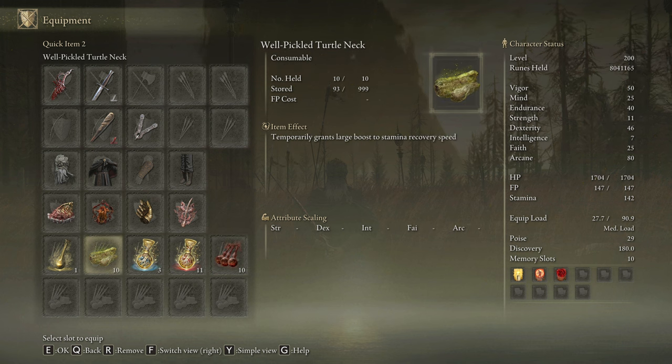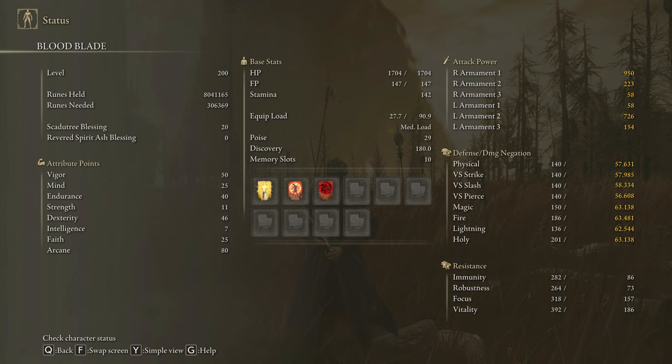This weapon by itself doesn't consume a lot of stamina, but we are going to be spamming the skill like crazy, so we will need a very fast stamina recovery speed. Pickle Turtle Necks are a little bit optional in this case. This build is going to shine only if we use 50 on Vigor, 25 on Mind, 40 on Endurance, 11 on Strength, 46 on Dexterity, 25 on Faith, and 80 on Arcane. Golden Vow and Flame Grant Me Strength are going to be our main buffs. And if you want to build the bleed faster you can use the Swarm of Flies — this spell is going to be extremely useful with our very high level of Arcane. To deal the max amount of damage possible to the hardest DLC bosses, be sure to have your Scadutree Blessing at level 20.